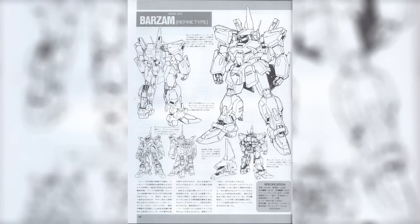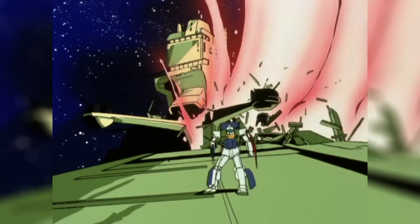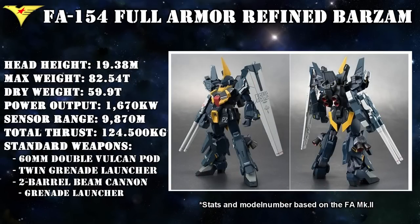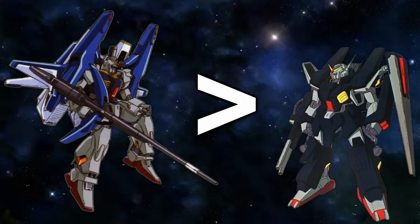While that covers the Refined Barzam in the story, there were also some interesting ideas had the Titans beaten the AEUG and gained access to the AEUG's upgrades for the Gundam Mark II — including the Full Armor Gundam Mark II. The Robot Spirits figure of the Refined Barzam is completely compatible with the full armor parts, allowing you to create the Full Armor Barzam, which comes with extra armor, extra thrusters, a twin grenade launcher for the left arm, and twin beam cannons for the right arm with a built-in grenade launcher. Unfortunately, the G-Defenser was in development at the same time and was seen as an overall better solution, resulting in the full armor add-on parts not being used by the Mark II nor the Refined Barzam.